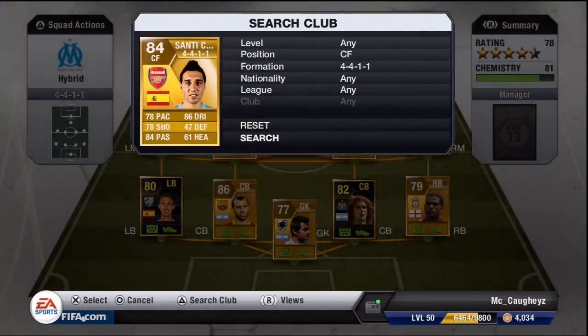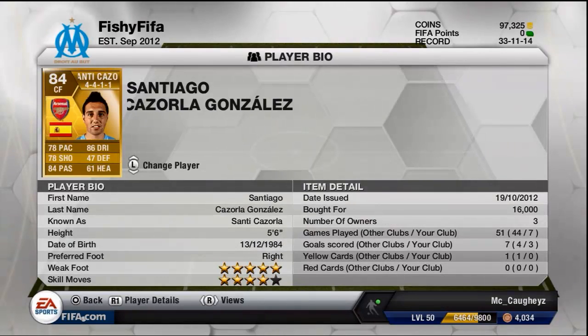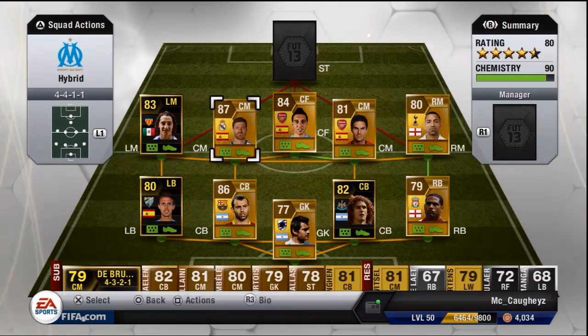At centre forward we've got Santi Cazorla. He's a fantastic little player with 78 pace, 78 shooting, 84 passing and 86 dribbling. He's got a 5 star weak foot, 4 star skills and cost about 16,000 coins - worth every penny there.